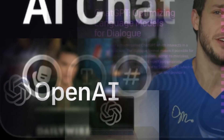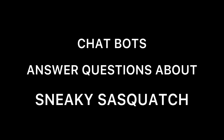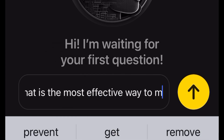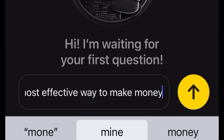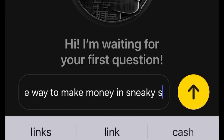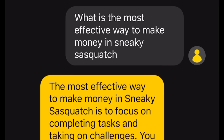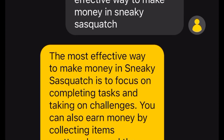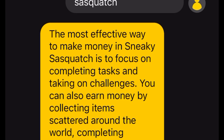OpenAI decided to put ChatGPT to the test. What is the most effective way to make money in Sneaky Sasquatch? The most effective way to make money in Sneaky Sasquatch is to focus on completing tasks and taking on challenges. This is the most vague answer possible.